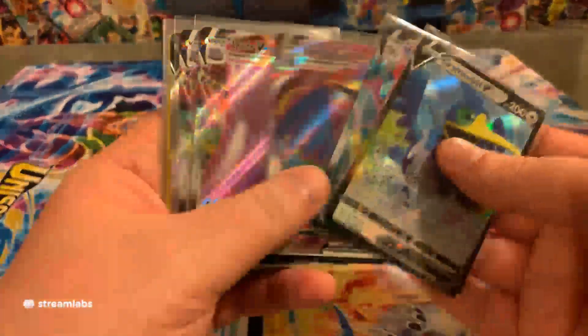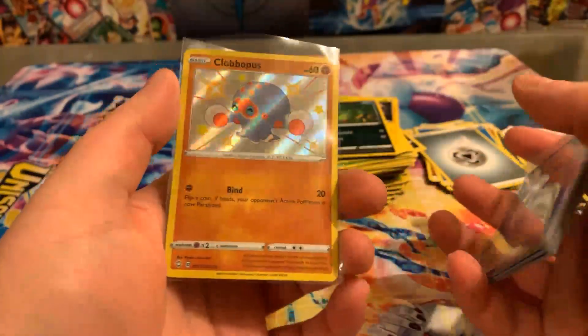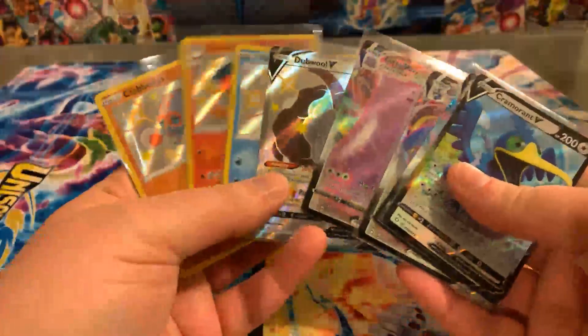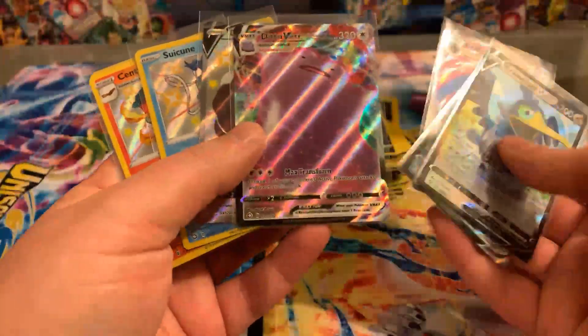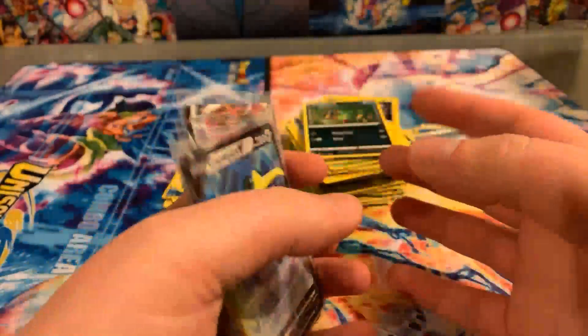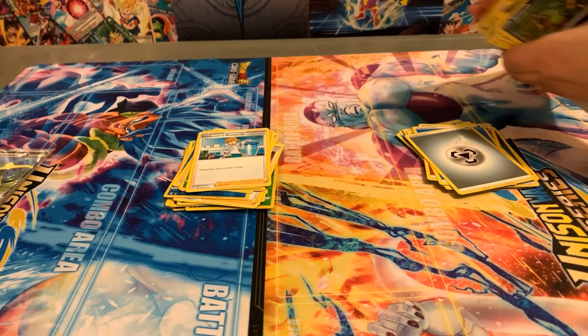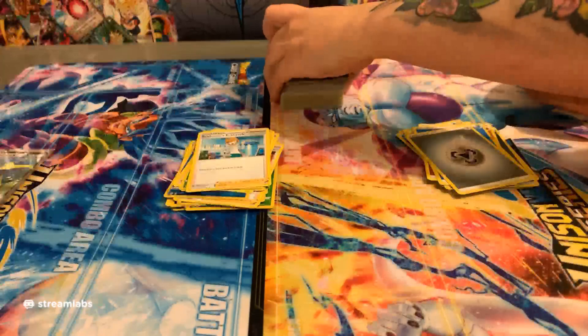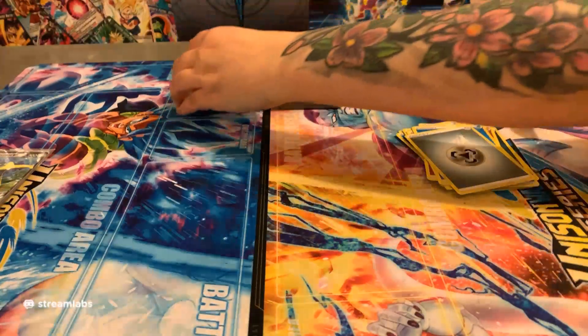Yeah, these are some decent pulls here. Really nice. We are done with the base set though, so pretty much all these are doubles — but this was the only new one we got today. Hey, that's awesome. I really still do like the pulls. Now we have trade bait for things we might be able to get. What does he do? Choose one of your opponent's active Pokémon's attacks and use it. Cross, I don't know if you're still in here or not — I didn't get a response.